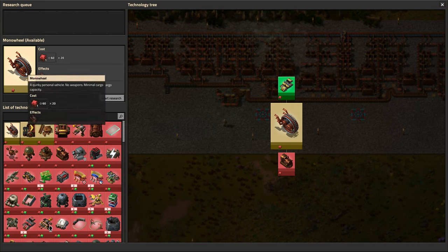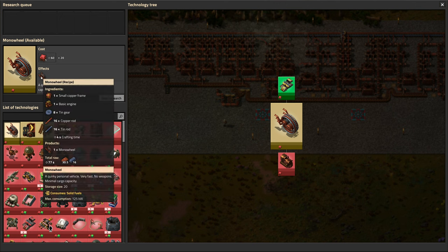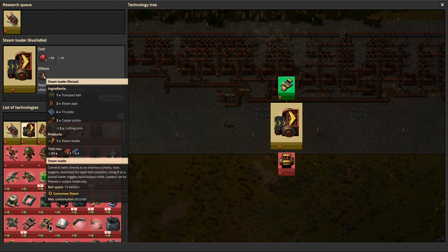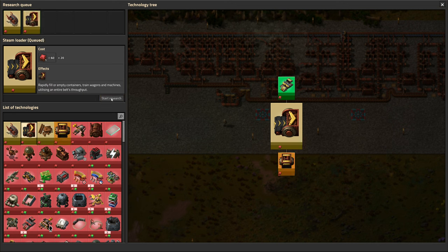One thing we can do is build a very steampunky monowheel — a quirky personal vehicle with no weapons and minimal cargo capacity, but it's fast. We'll grab that and we might as well grab the steam loader. We're probably not going to use very many of them. It works as you'd expect: it either puts a full load of items into a machine or chest, or outputs a full load. But the difference with IR3 is that they are no longer energy free — you actually have to pay electricity for it, and it's substantial when they're all going. In the beginning we can only do steam loaders, and I probably won't bother with them because we don't need that throughput right now. We'll probably wait until we have electricity for that, but nonetheless, we might as well research it.